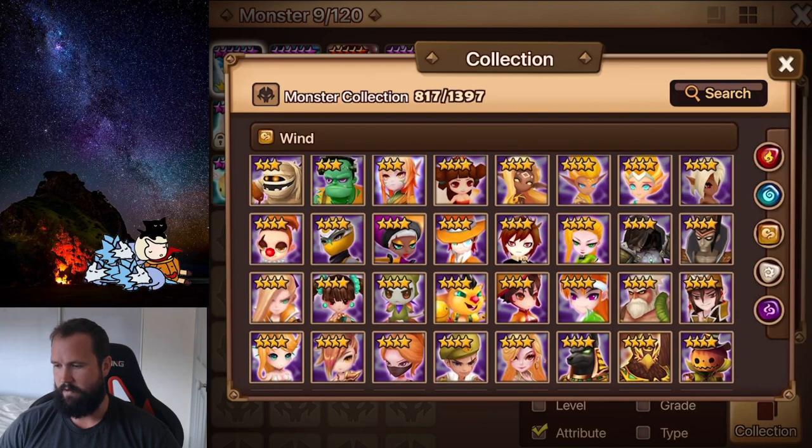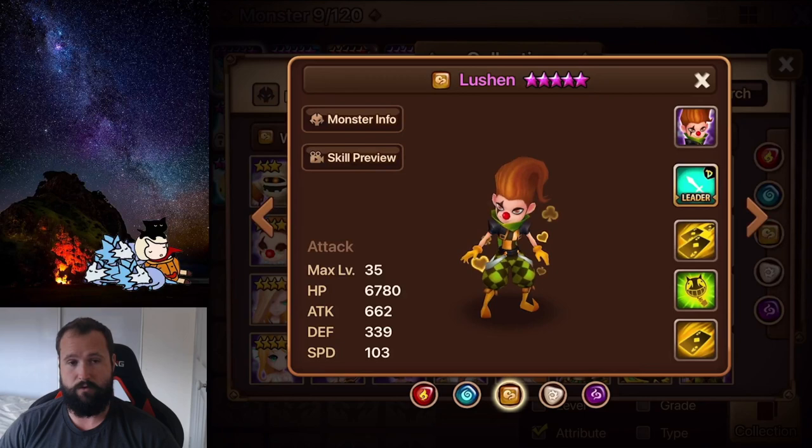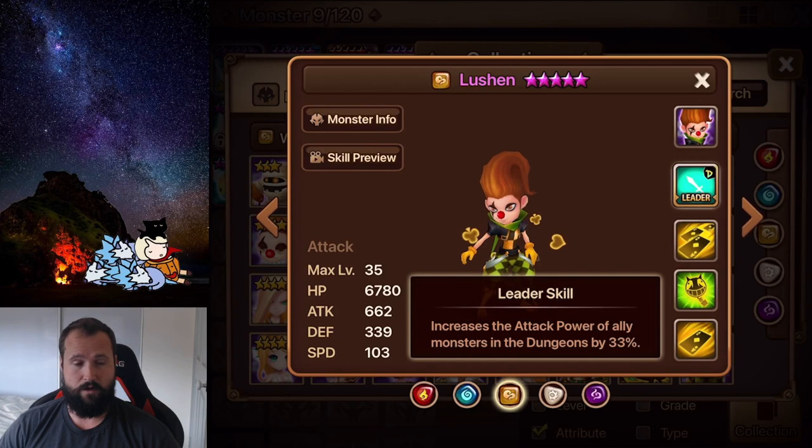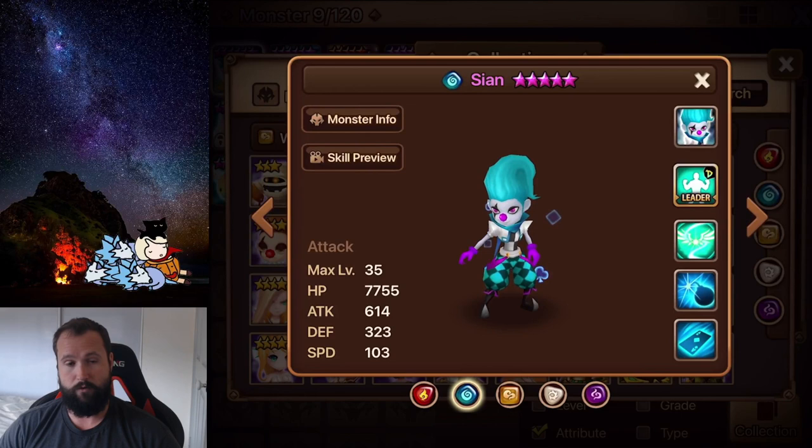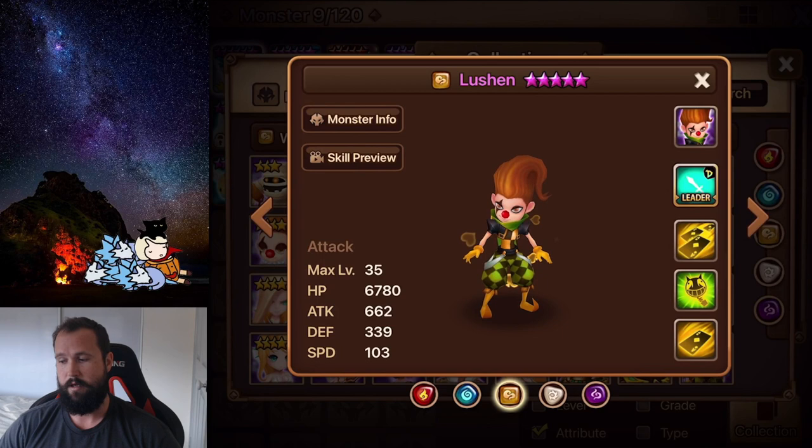Lastly for wind, and probably the number one unit I'd recommend overall, if you do not have Lucian, I strongly recommend you pick him up. He offers a 33% attack dungeon leader skill, but his third skill is a multi-hit ignore defense AoE skill, so he just does an incredible amount of damage with very little setup - he only really needs an attack buff and doesn't need a defense break because he ignores defense. He's great to use in siege offense, guild war offense, and could be your first arena offense. Most people have multiple Lucians built, so it's not even bad to get a dupe. His skill ups via the water version Cyan are also fusible, making him very easy to skill up early on.